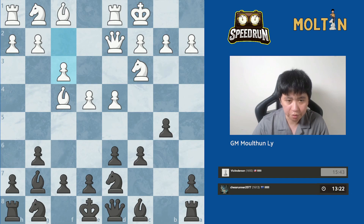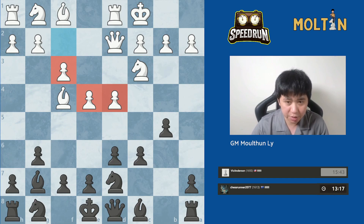Pawn to f3 — so yeah, this is called the 150 Attack, and this is probably the most dangerous option for white when facing either the Pirc or the Modern, so you have to be very, very ready for this sort of setup.